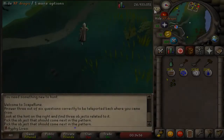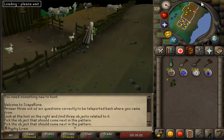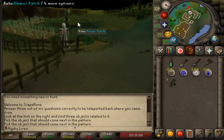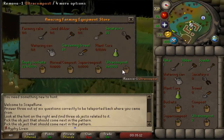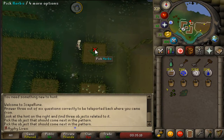Hello everybody, welcome to episode 12 of the Hardcore Iron Man Reborn series. Before we get started, I'm going to quickly go over a couple goals. First off, I plan on using 10,000 Bone Bolts over at the Twisted Banshees. From that, I'm hoping to gain a bunch of range experience, Cosmic Runes, Alkables, and Pure Essence.